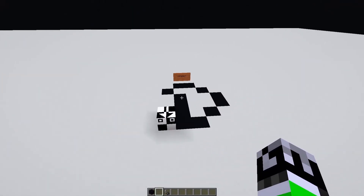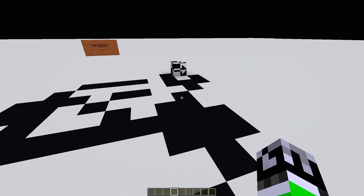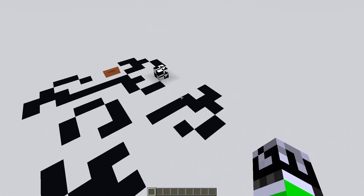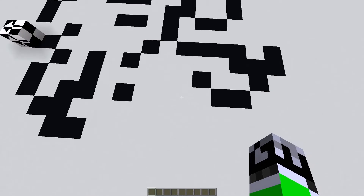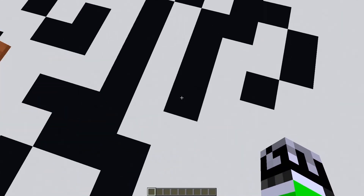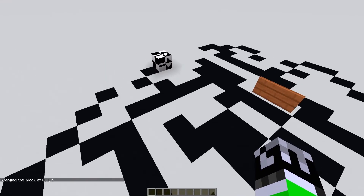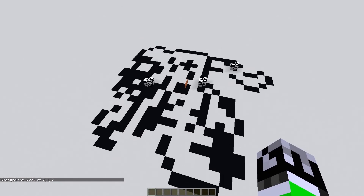The 'ant' world is just white concrete and black concrete. There's an ant block — a creature moving around. I'm not sure what its movement pattern is, but it's kind of like Conway's Game of Life. It'll randomly go in a direction and create a pattern. I can spawn more of them using slash setblock and the ant block ID — now there's two, three — and it just creates a pattern.